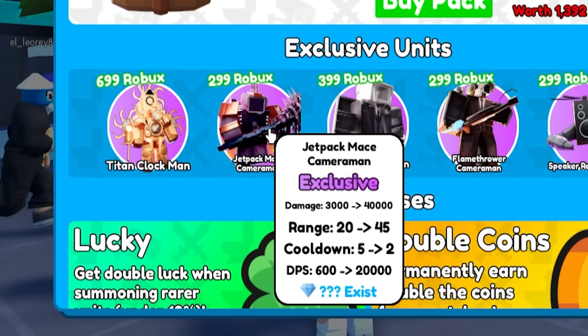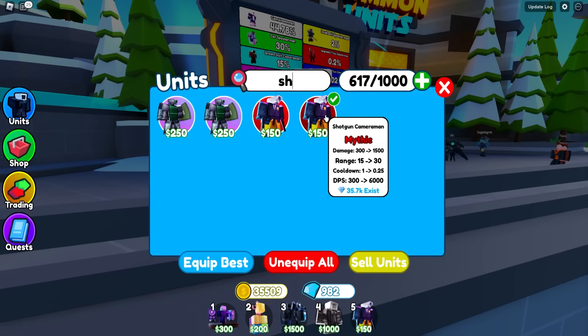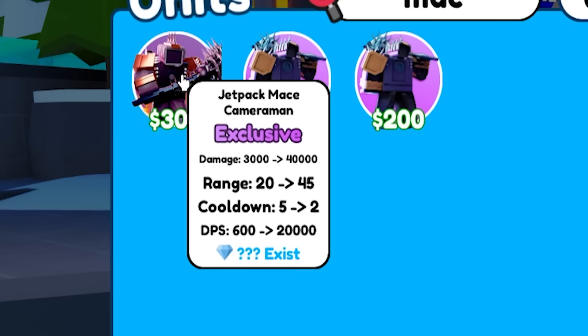Oh my goodness. His DPS — he does 40,000 damage, then 25,000, and his DPS is 50k? Oh my god. Goodbye Shotgun Cameraman and hello Titan Clock Man. That is so crazy. He costs $2,000!